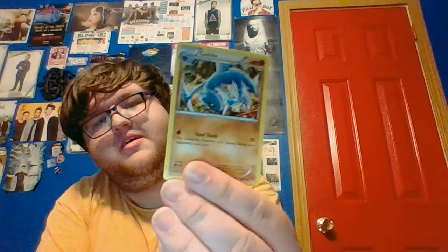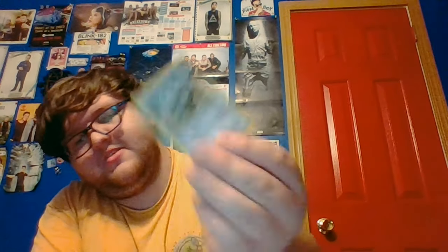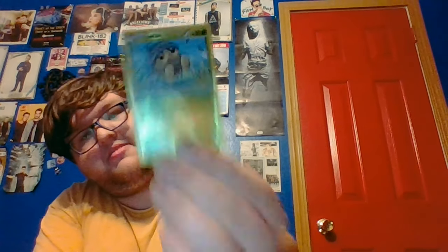This one is Breakpoint. We got an Eradicate, a trainer card, a Gibble, a Blitzle — kind of messed up name if you think about what a Blitzkrieg originally was — a Staryu, an Espurr, a Ferroseed. I like the Buzzwole. And a Camerupt reverse holo. Not a great pack.